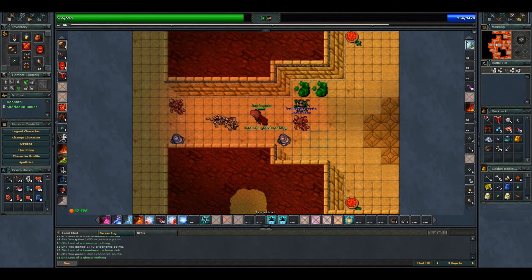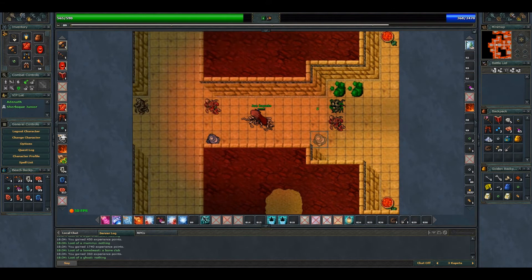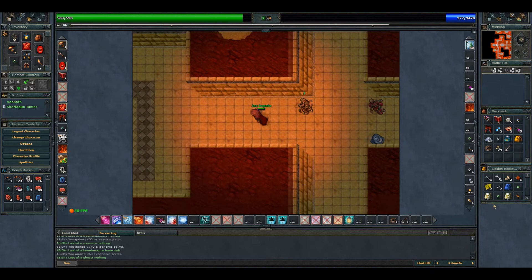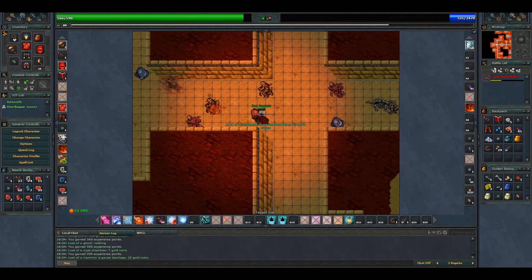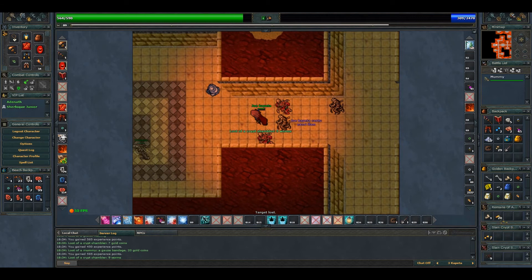I'm gonna finish this ghost — easy. So this is the part: if you are a knight, don't pass this corridor. Let's see what we have more — looks like there's a bunch of creatures. Great fireball — yes, finish it quickly, get the loot.